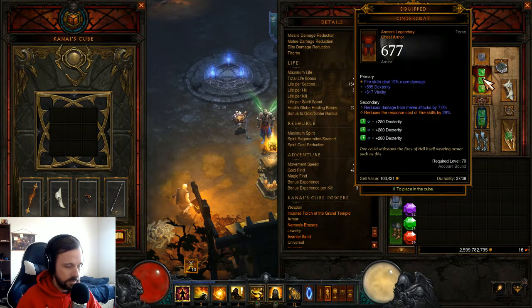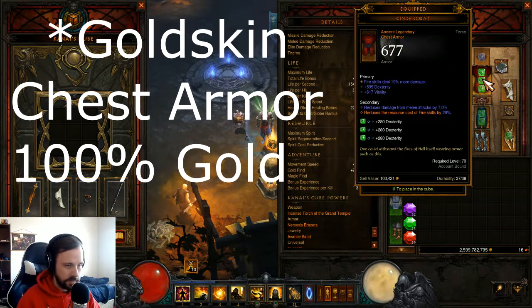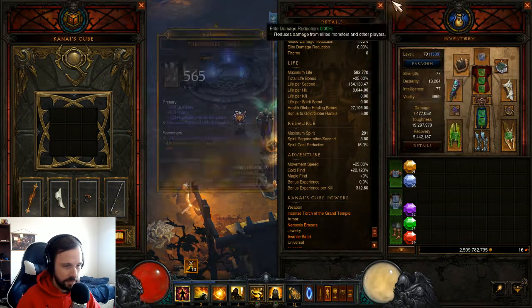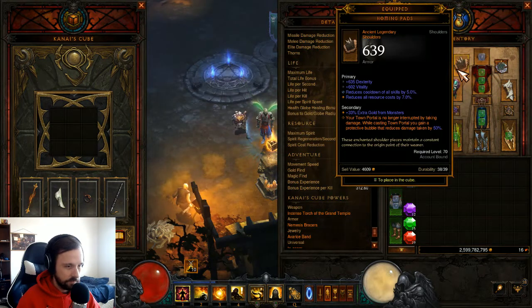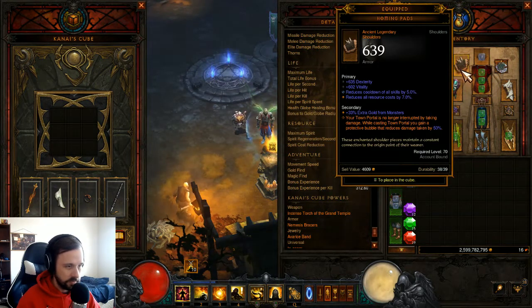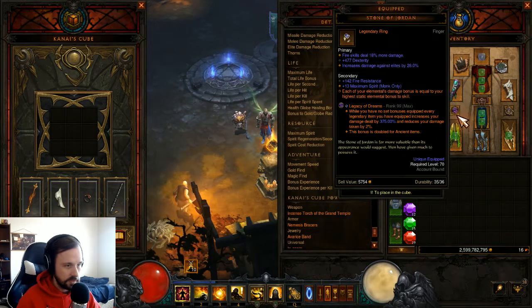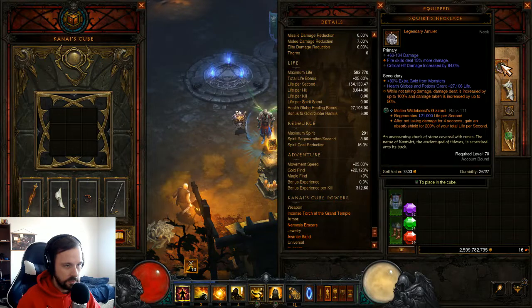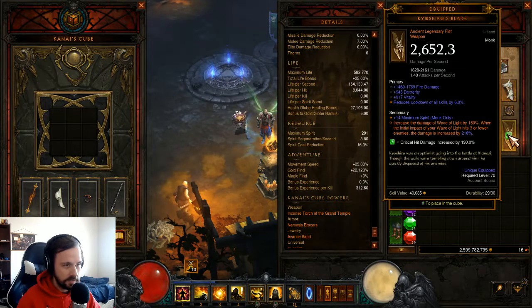I could just roll one of my other Cindercoats to gold find, but I might wait until I get an ancient Gold Wrap and try that. As for how many of my rolls are ancient, I'll have a D3 planner in the description. Going through slots: ancient, ancient, non-ancient, ancient, ancient, non-ancient, ancient, non-ancient, non-ancient, non-ancient, ancient, ancient, ancient, ancient.